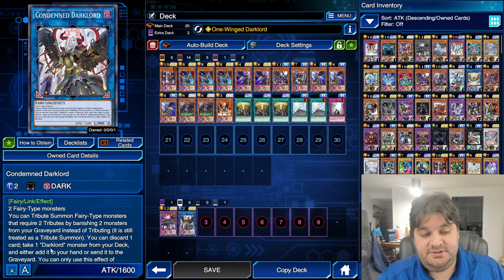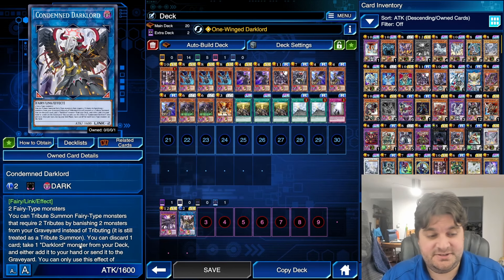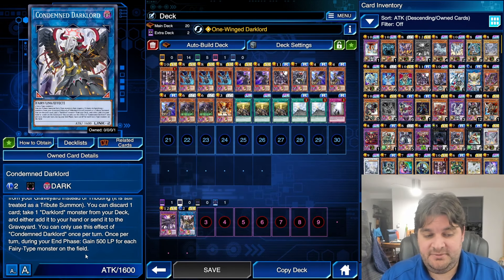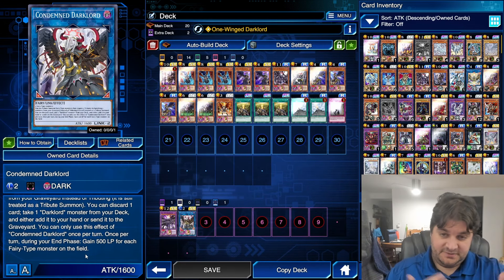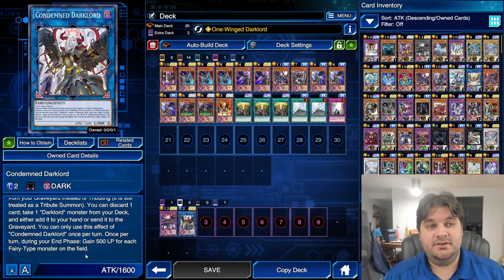The other effects are good though: you can discard one card, take one Dark Lord monster from your deck, and either add it to your hand or send it to the graveyard — it's basically a free search every turn. Once per turn during your end phase, gain 500 life points for each fairy monster on the field on both players' fields. Dark Lords pay a lot of life points, so being able to heal is very important.